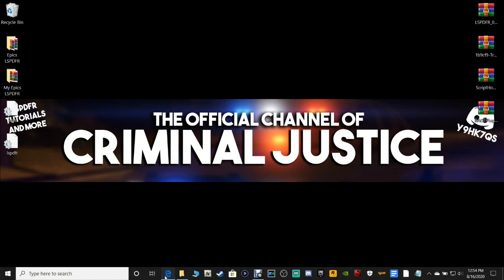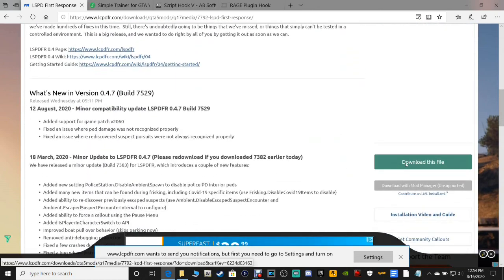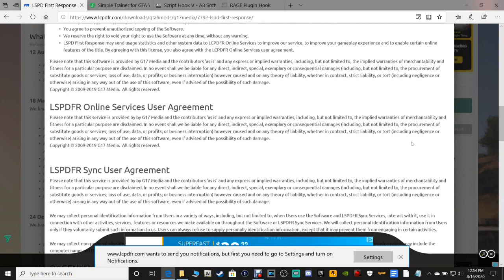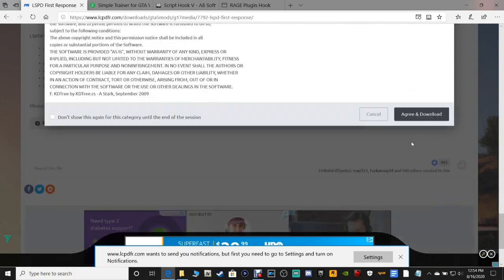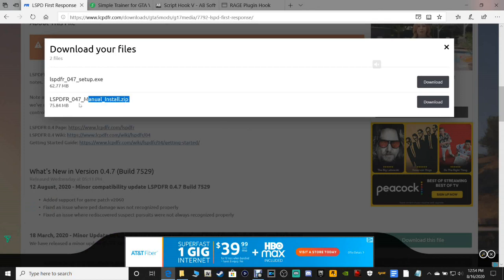Go ahead and click that link down there for LSPFR. It's going to bring you to this page right here. Go over here and click 'Download this file.' You can read all this, but all you have to do is scroll down and click 'Agree and Download.'